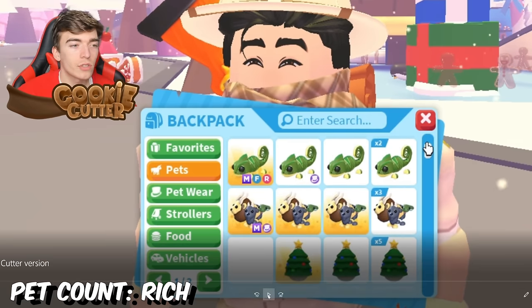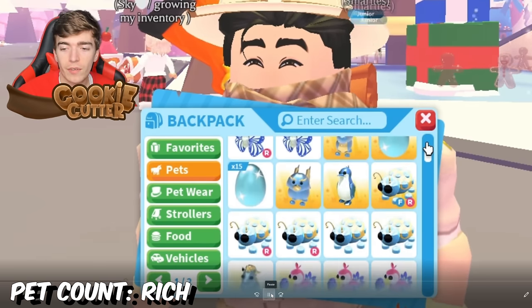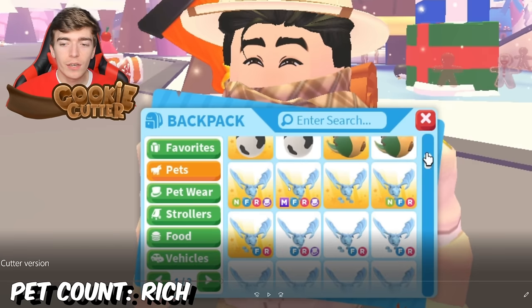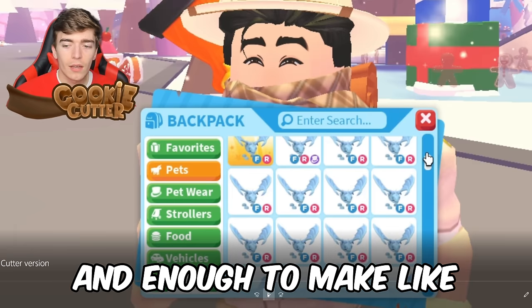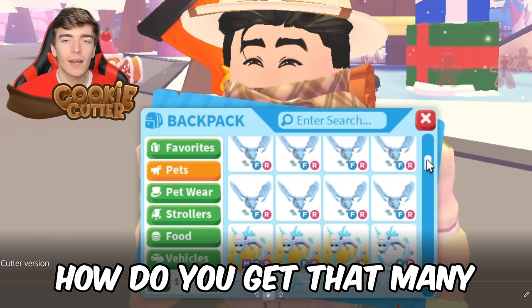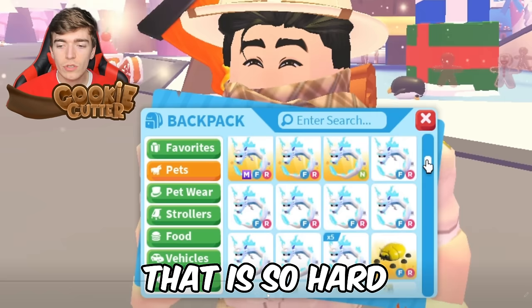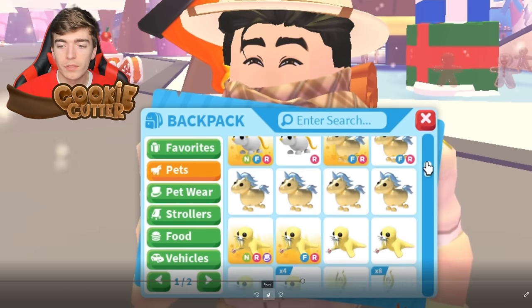A mega neon frost dragon, two neon frost dragons, and enough to make like another mega neon — which is insane. How do you get that many? That is so hard. I don't even have a mega neon, let alone enough to make multiple. Some people in Adopt Me are just built different — look at how many megas they've got of each thing. Round of applause.